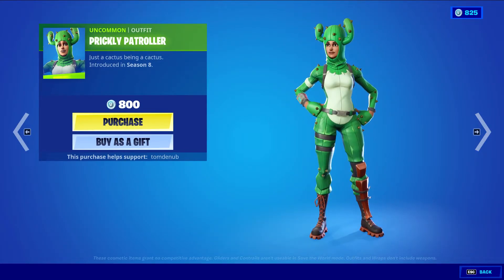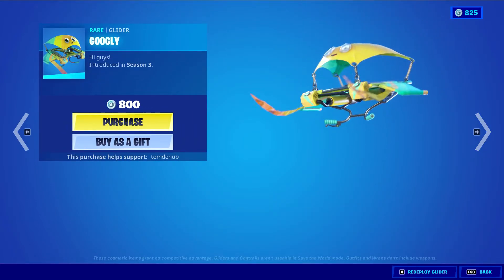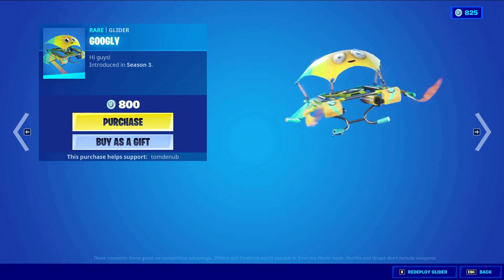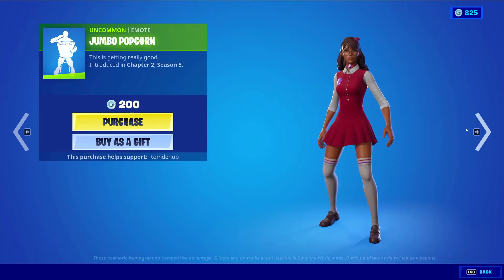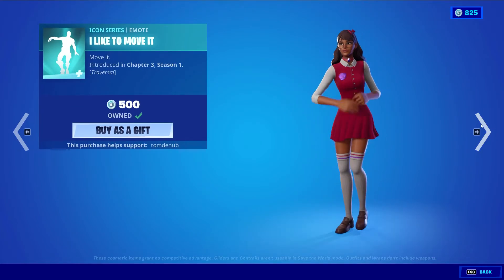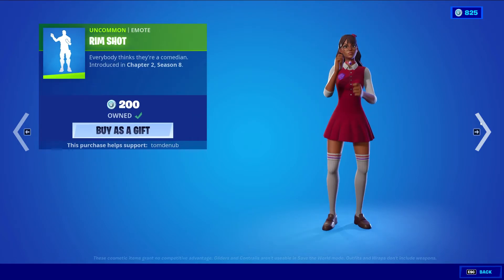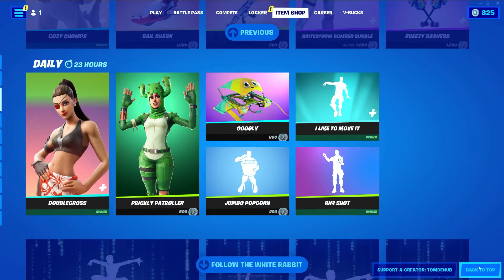Prickly Patroller, an uncommon alpha at 800 V-bucks. Googly Red, a glider at 800 V-bucks — I love this glider; it's kind of overpriced at 500 V-bucks for a reskin, but I like it. Jumbo Popcorn, an uncommon emote at 200 V-bucks — we got this one yesterday, very nice. Icon Series Zemo, Rim Shot, an uncommon emote at 200 V-bucks.